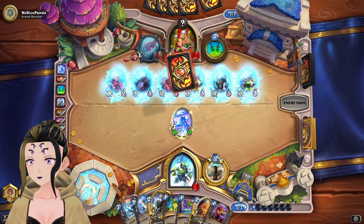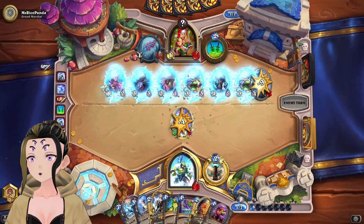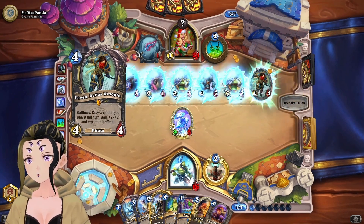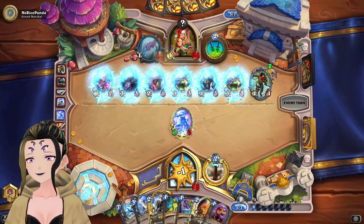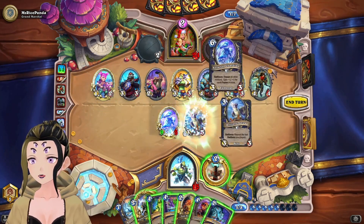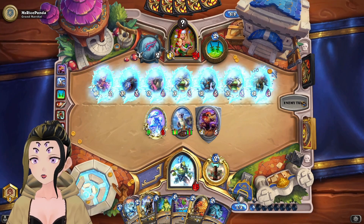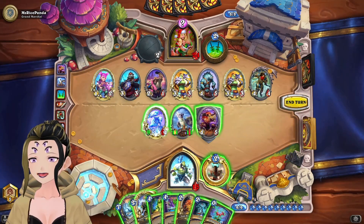Luckily for us it isn't Mirror Image — that would have been really frustrating, though it would have instantly gotten frozen so I guess it wouldn't have mattered that much. It's actually pretty good that Vaporize isn't in current Standard, because it allows big minions to actually exist. There's their Edwin. The nice thing is we can actually just kill it next turn. We're going to freeze the entire board, shutting them out of the game, and put down our Taunt.